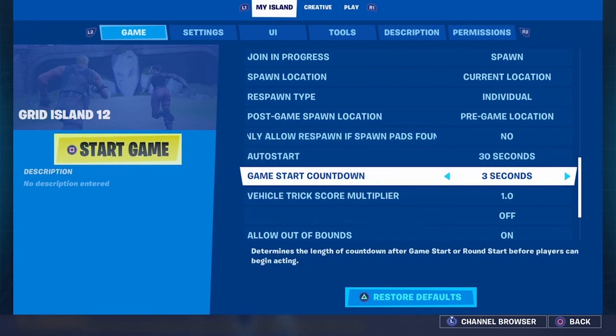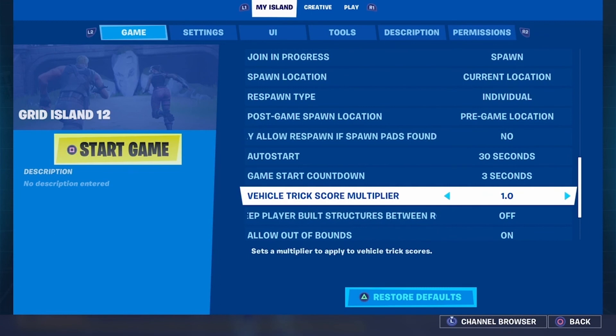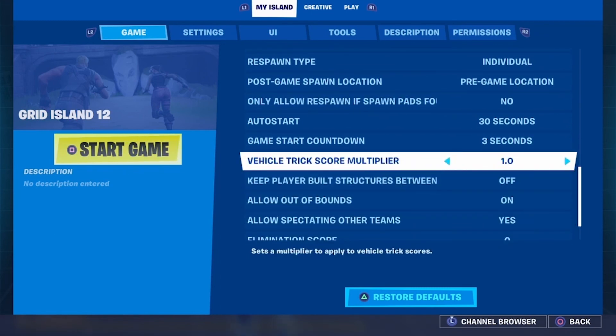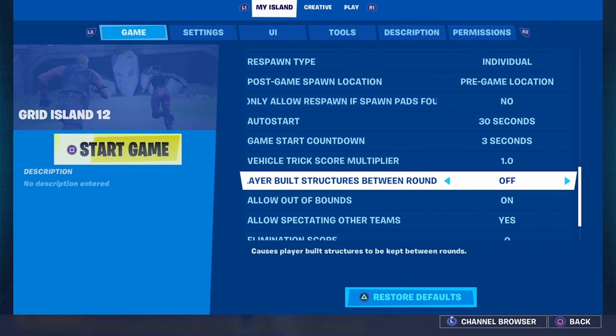Game start countdown — that's simply after you press Start, everyone spawns in, and then you're going to have a little countdown before the game actually begins. Vehicle trick score multiplier is as it sounds — you can't really do much with that anyway. Keep player built structures between rounds — this is particularly if you're having fighting games that involve building. Do you want the structures that players built during the first round to still be there in the second and third round?